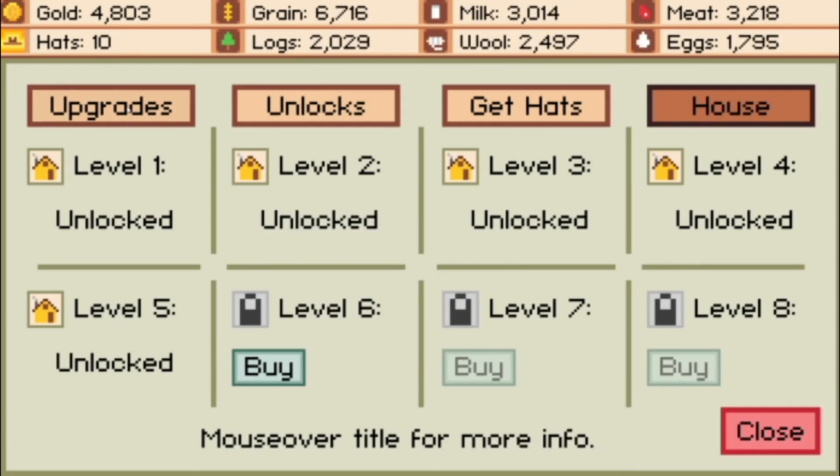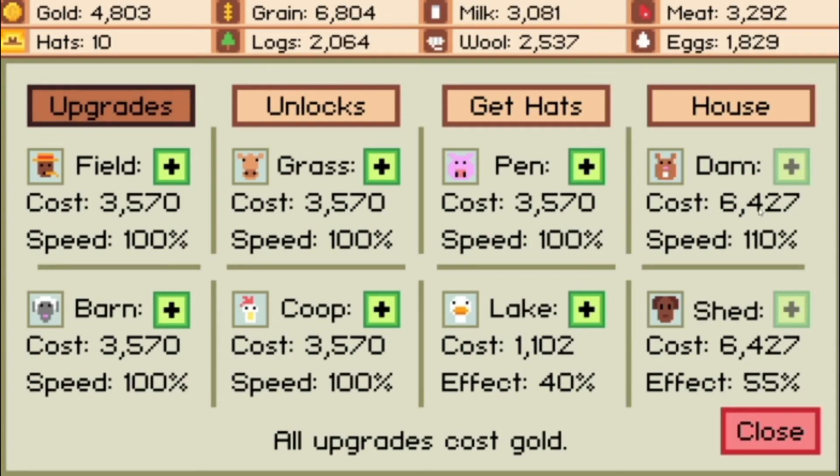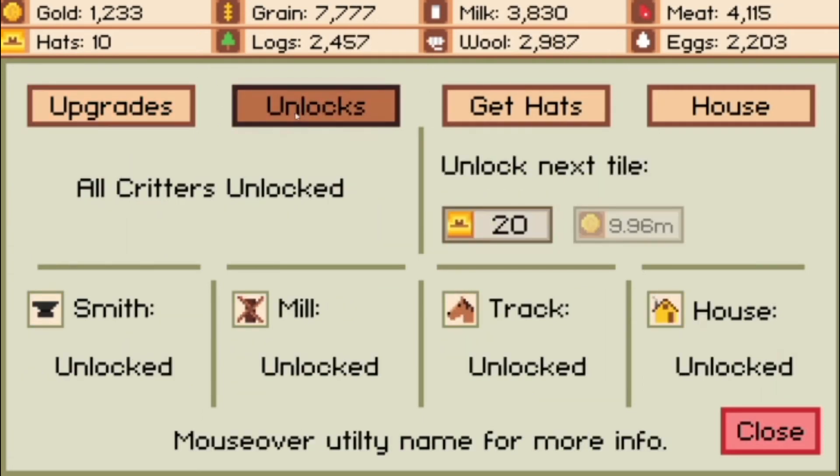While we're here at the market, this is where you'll use your gold as well. We can upgrade our critters here. I've increased most of my critters by at least 100%. I haven't done lake or shed yet — lake is good in the early game but I've been using resources and mills instead. The unlocks tab is where you'll unlock your Smith, Mill, Track, and House — they cost gold. I've unlocked all four already and unlocked all the critters.